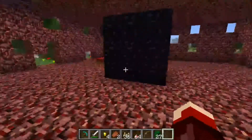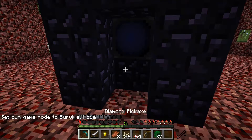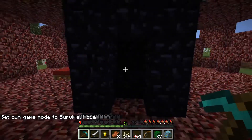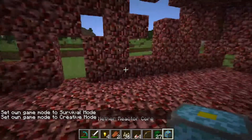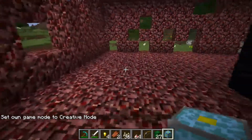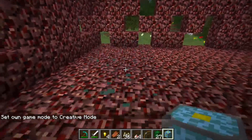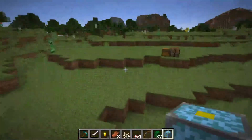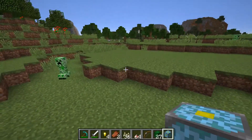You can actually mine up your reactor core to reuse it. One thing I added from the last version is: if you place it down and you break it in creative mode, it won't drop the item anymore — it will only drop it if you're in survival mode or adventure.